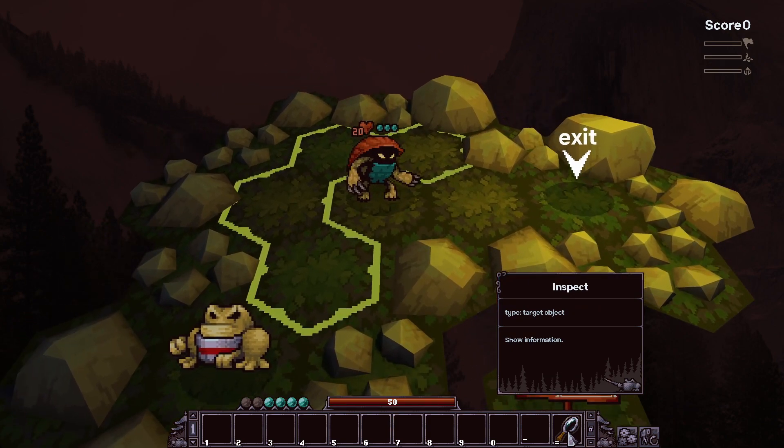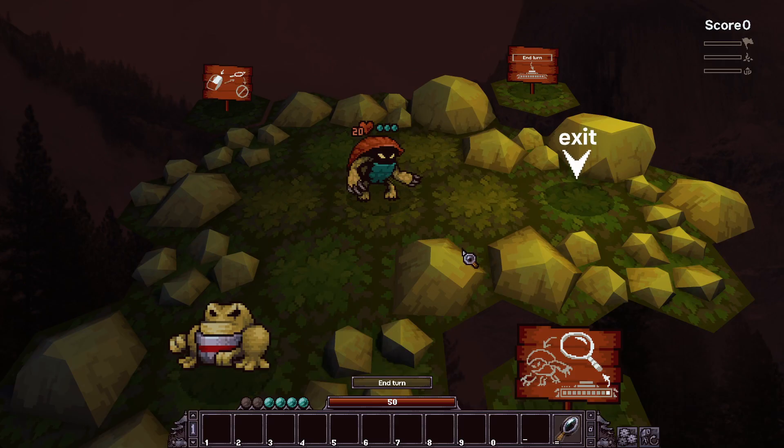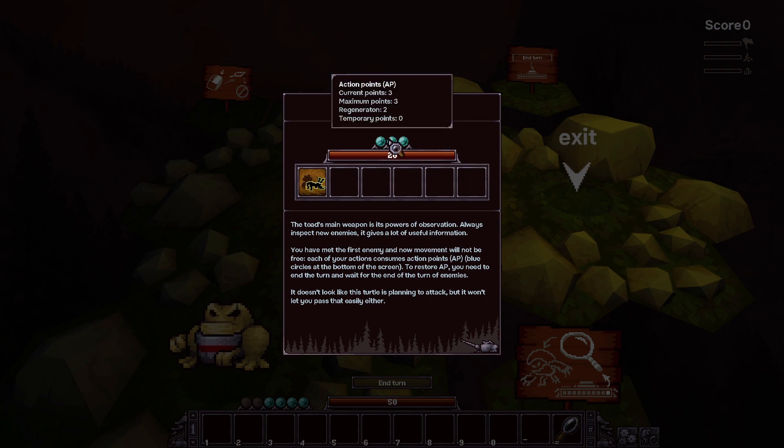Let's inspect this turtle. The toad's main weapon is its powers of observation - always inspecting new enemies gives a lot of useful information. I've met the first enemy, and now movement will not be free. Each action consumes action points, short for AP. The blue circle at the bottom of the screen - to restore AP you need to end the turn and wait for the enemies' turn. The turtle has three AP max, three regen, zero temporary, and 20 health with a skill.